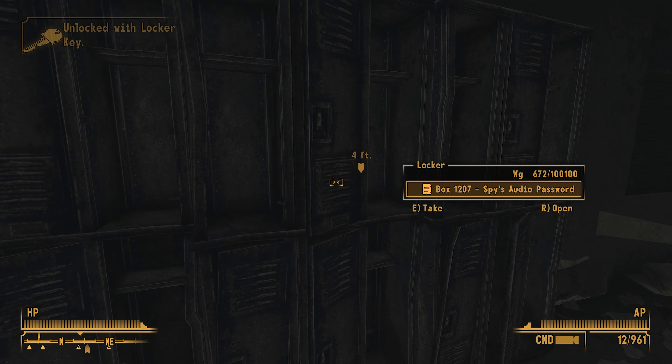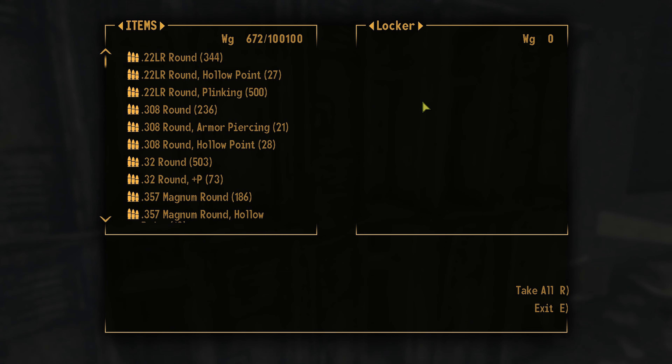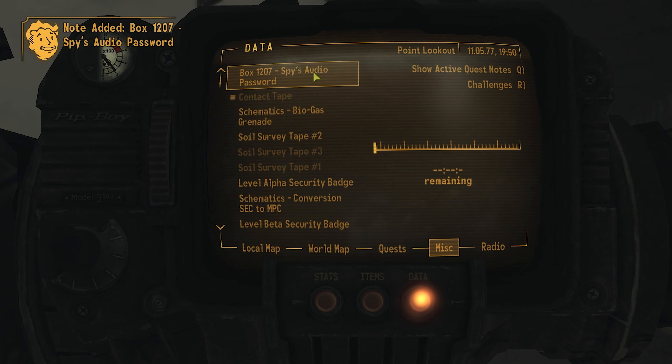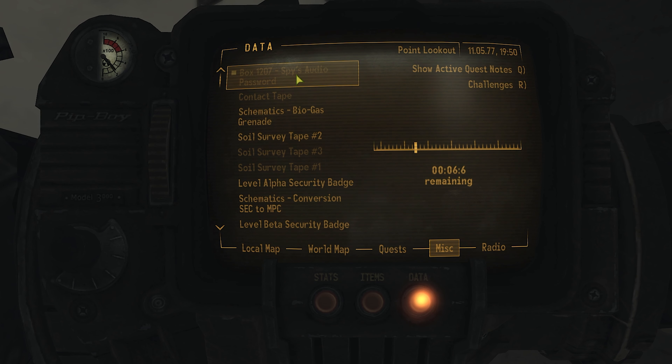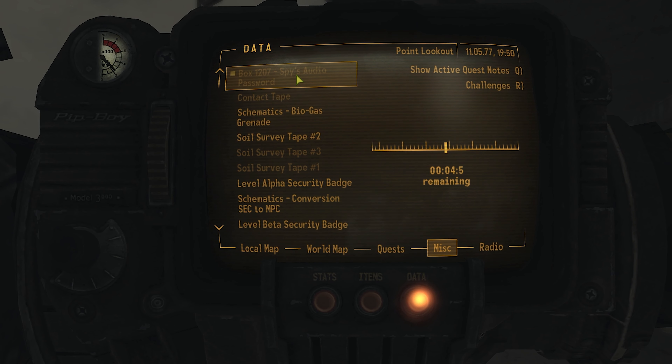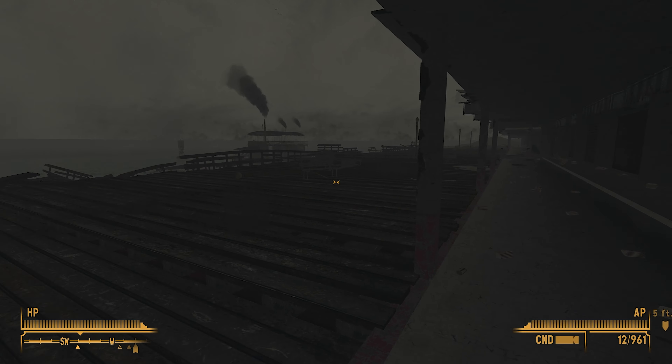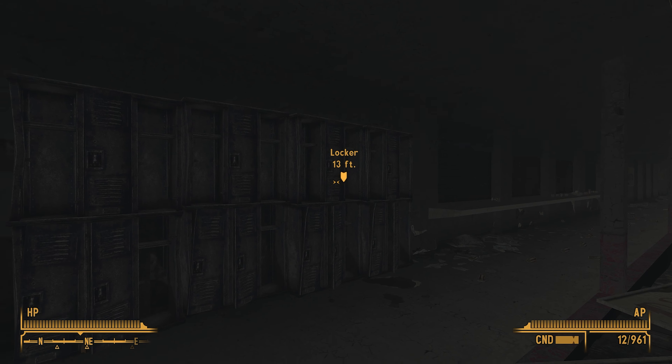Spy's audio password. Go to the bank and use the password Xin Tian Wang. The software is configured to recognize only our voices. So I'm going to probably have to play the tape, I would imagine.